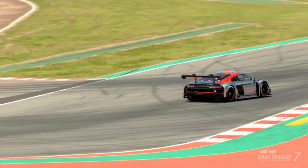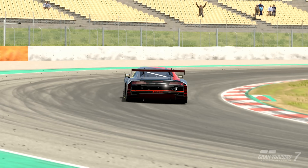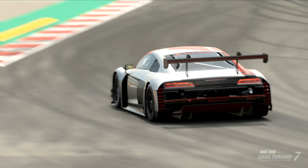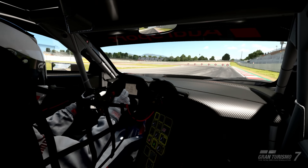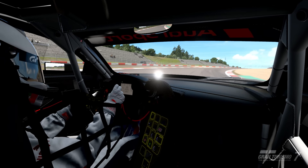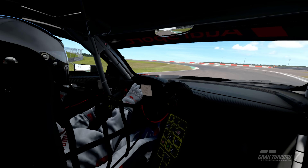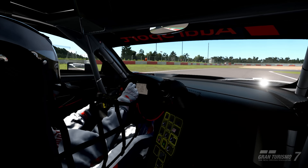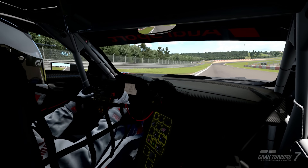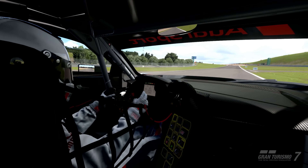Gran Turismo is definitely more simplified in this department. There's tire wear, tire heat, and compounds, but the wear is somewhat linear. In terms of hot laps, the Assetto Corsa tire is more danceable at the limit, and there is quite a lot of crossover between the two. But once you start racing, the dynamics of Assetto Corsa Competizione's tire are definitely superior and more interesting. The dynamic changes of the track and weather will affect its behavior. GT has dynamic weather and dynamic grip, but it isn't really made with long races in mind. When they emulate increased wear in a race, that wear will be linear. In Assetto Corsa, that same wear will depend on what you — or the track — have done to the tire.